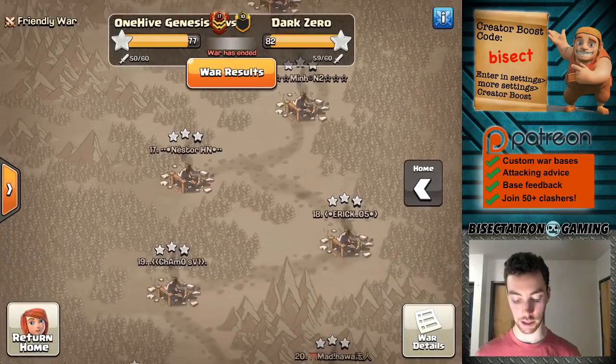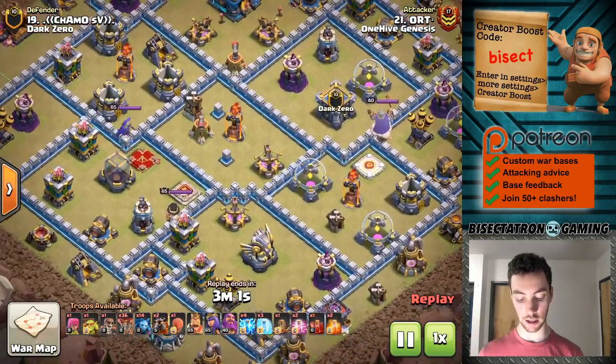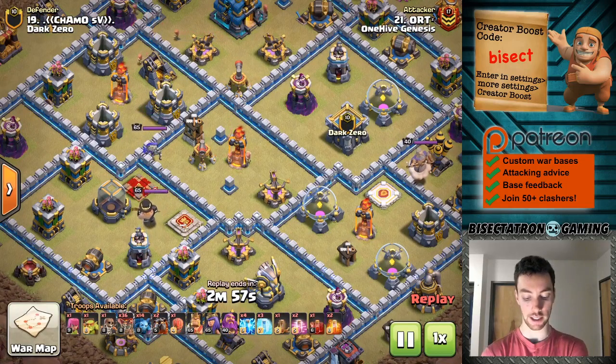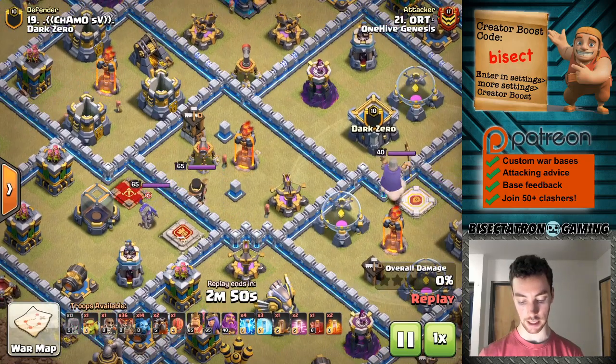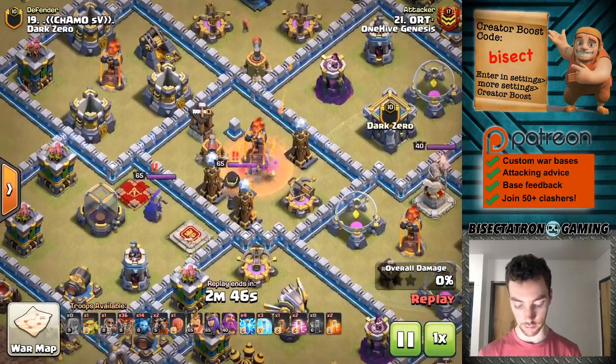This one I really liked — probably my favorite attack from this war. Good base identification. On a cleanup attack, you know there's going to be some Teslas — you've watched the previous attack and know the Teslas are in the core. Not a whole lot of time to spare in this attack either, about ten seconds. Looks like just an archer on the outside over there.